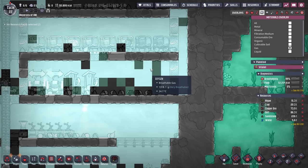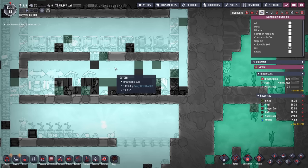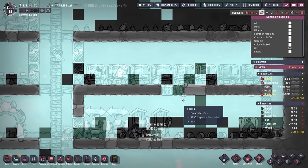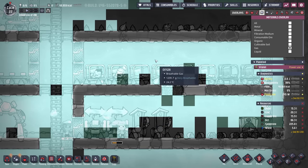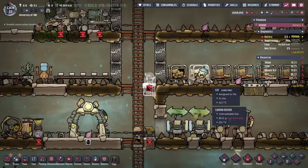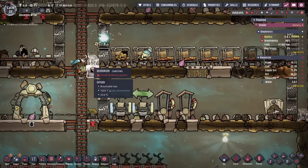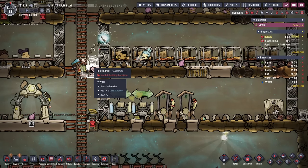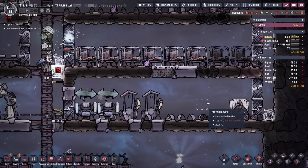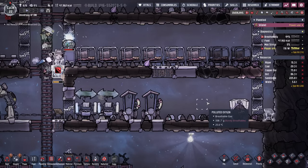There's still some polluted oxygen being created over here. Note that polluted oxygen and regular oxygen weigh the same, so neither is more likely to sink below the other. Since we have airflow tiles going into our barracks, polluted oxygen can easily rise up there. So we're going to put another airflow tile and deodorizer combo right here. We'll also take out this pneumatic door and replace it with solid tiles. A couple of ways to avoid multiple deodorizers: don't have the barracks directly above the bathroom, or don't have your bathroom create polluted oxygen — we'll get to that in a later episode.